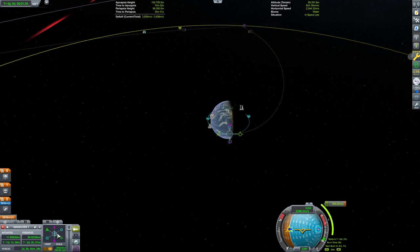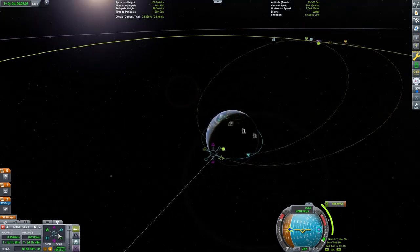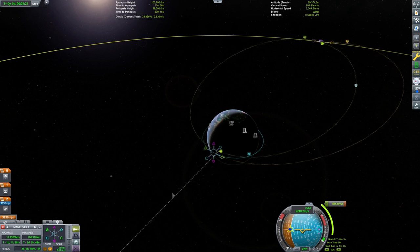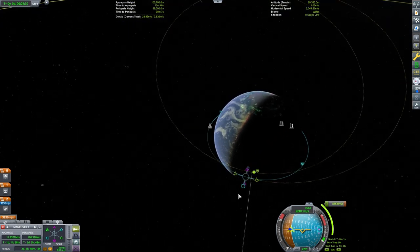If we approach the Mun from the backside of its orbit, the Mun will pull on the craft and accelerate it relative to Kerbin. In real life, both objects would technically interact with each other so that the moon would slow down a little and the craft would speed up, although the effect on the moon would be so negligible that, like the game, you would not even calculate its change.